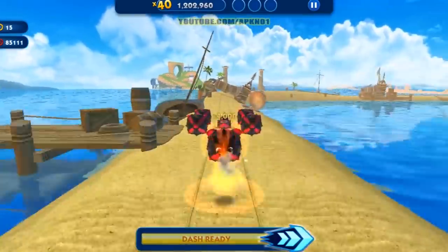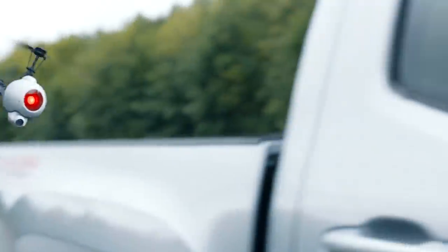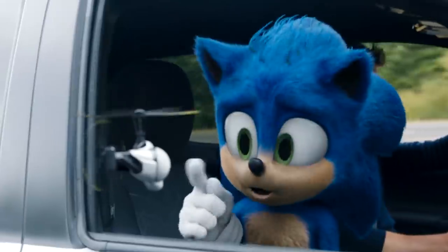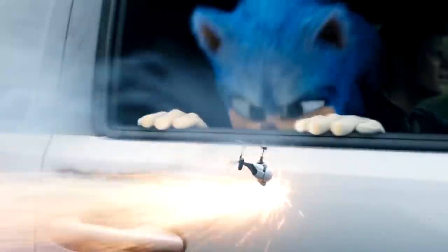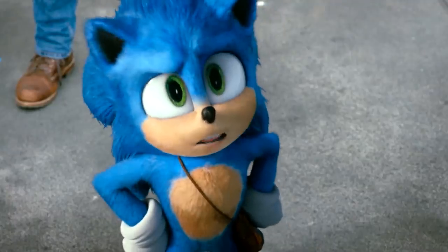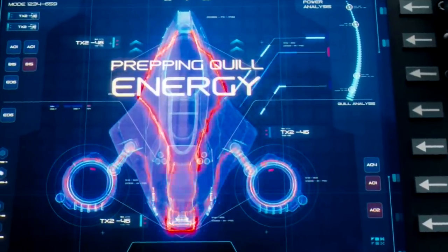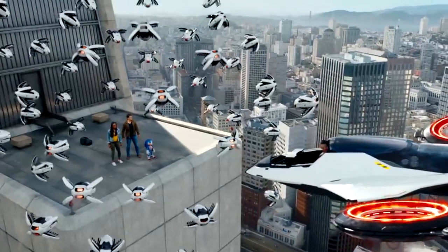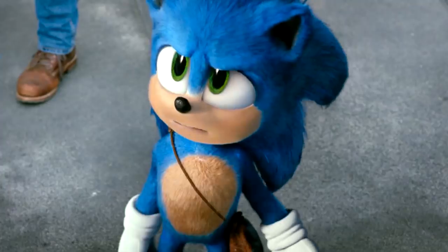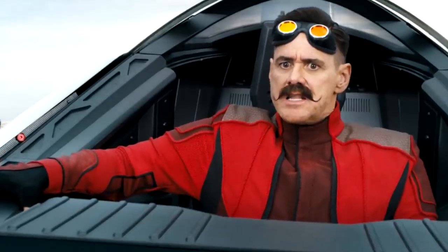The film wouldn't be complete without Sonic using his rings. In one instance, he falls off a building and loses them, forcing him to scramble to collect the rings just like in the video games. He also uses them to avoid being captured by Robotnik. Without his rings, Sonic is a lot weaker. In the film, he's tranquilized by Tom and drops his rings in a portal to San Francisco, which forces both of them on an adventure to get them back. Once he retrieves them, he uses them to teleport Tom and Maddie back to Green Hills before the final battle.